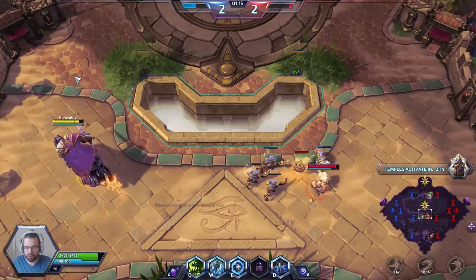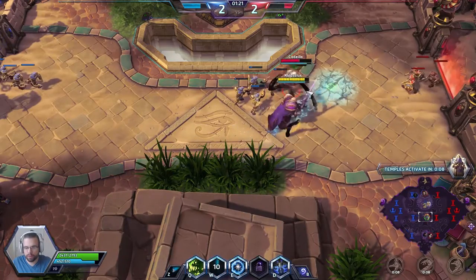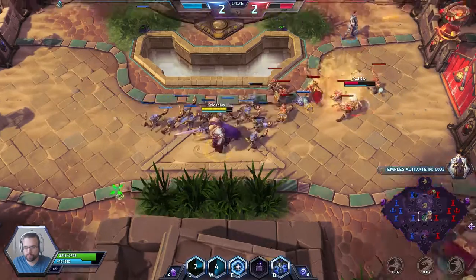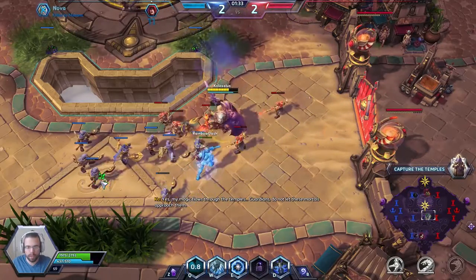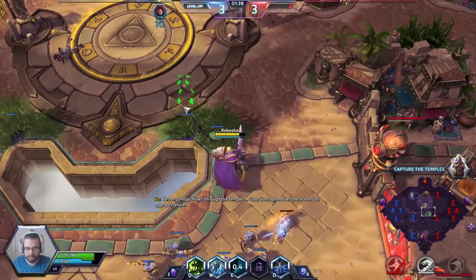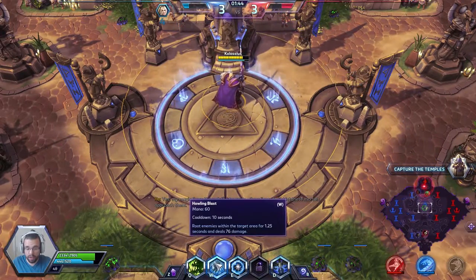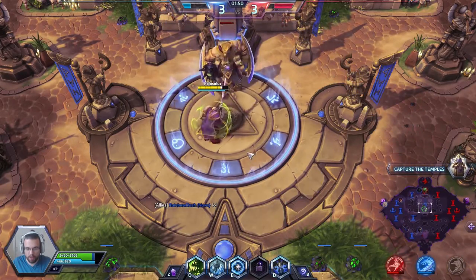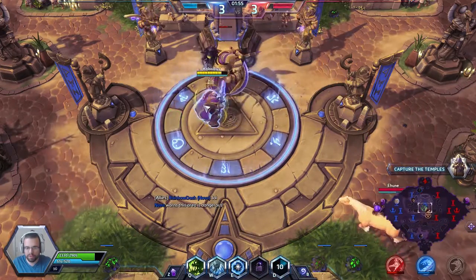Chromie is going to be a very nice target for us just because she stays still when she's casting her abilities. I tried to predict where she's going but didn't get that. Our W ability is called Howling Blast — in this radius around us I can throw out this little circle, and if I hit somebody with it, it's going to deal some damage and also root them.